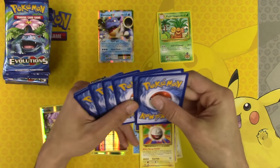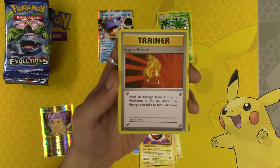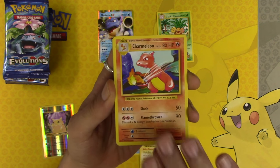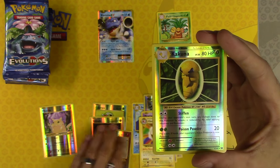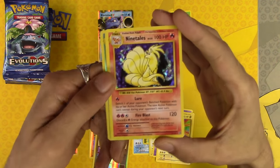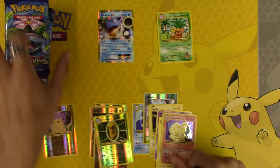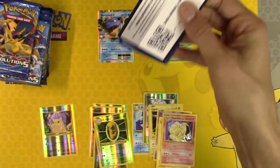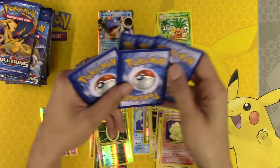I already stopped paying attention to which pack we're on, so I'm not quite sure which pre-release kit we're actually on. Kakuna Reverse Holo — I thought that was our second one. Nine Tails Holo Rare. So beautiful. I've said it a million times and I'll say it again — I absolutely love this set. It's just gorgeous.